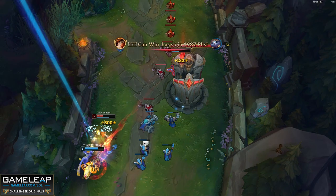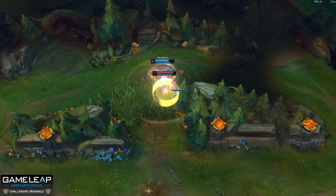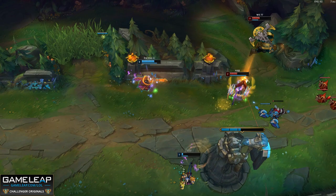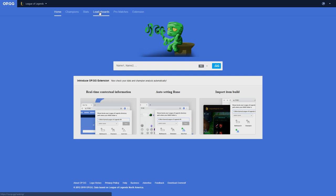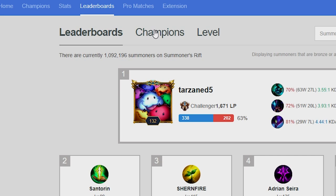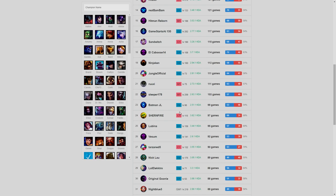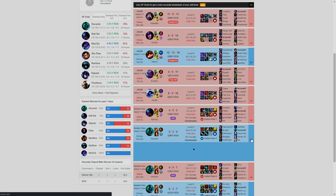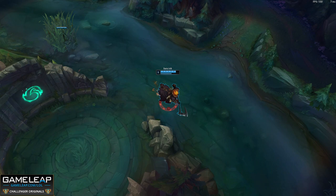Similarly, if the enemy team drafts a point-and-click CC like Fiddlesticks or Sphere, then you need Merc Treads. You can't deal damage if you are dead or CC'd. Another thing I will often see is people just following the recommended items in the shop. If you're not sure what to build on a champion, what I would recommend is look up a top player for that champion and see what they're building. The best way to find a top player for a certain champion is to go to op.gg and use their leaderboard section — go to the champion tab, search whatever champion you're looking for, scroll down and find whichever player is rated the highest, and just copy whatever they're doing. Make sure you're doing your research before playing a new champion.